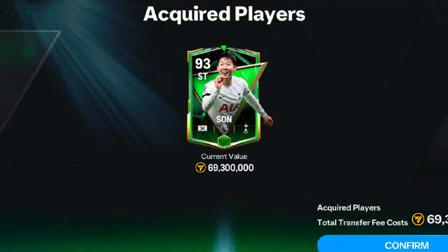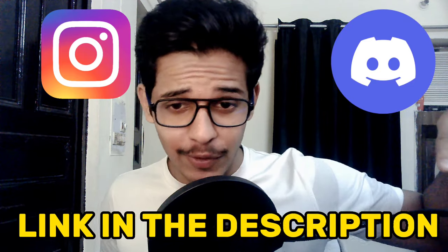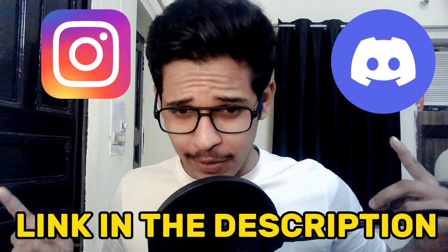I had purchased the Star Pass Heung-min Son from the market and given him 15 level upgrades, using one Mashyana to rank him up. Hello and welcome back to the channel — make sure to join the Discord server and follow me on Instagram, both links are in the description. Let's hop into the video!